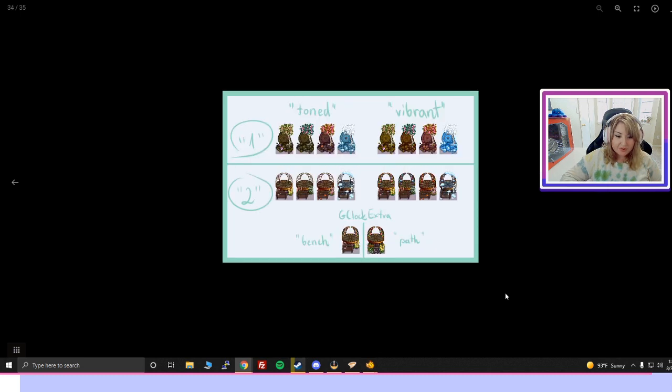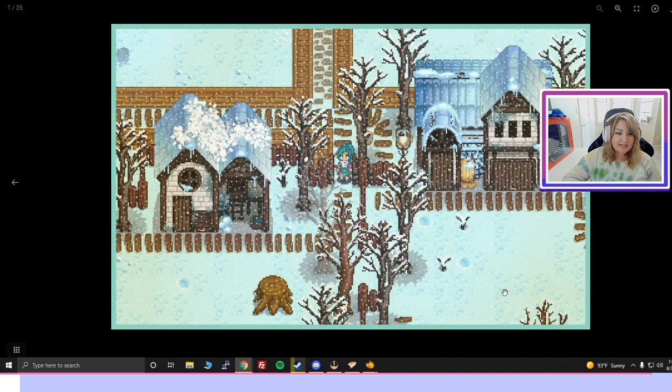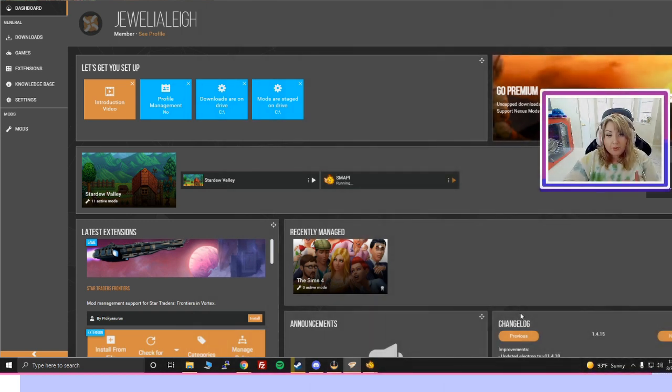These are our sundials or clocks, our benches, and extra paths. That is the end of the Medieval Buildings slideshow. Before moving on to Way Back Pelican Town alpha, let me pull up the config file and show you how to make changes. If you don't know where your mod folder is, that's perfectly fine — the easiest way I found is through Nexus Mods Vortex.